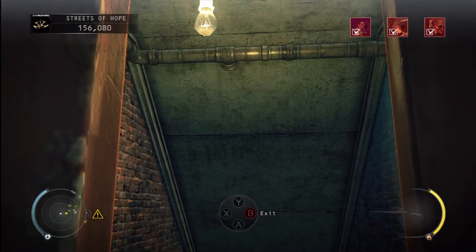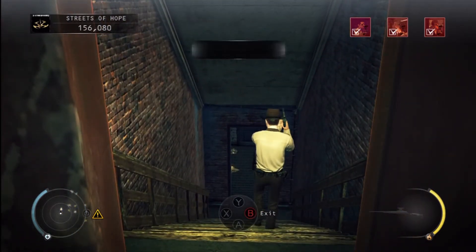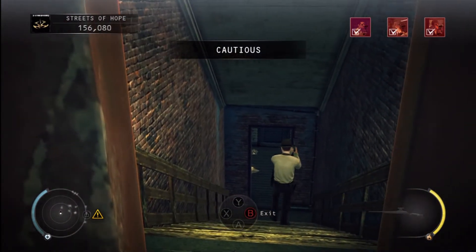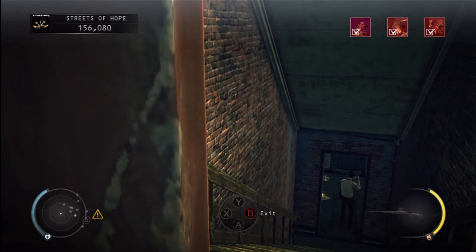Alright so you can see we got all three targets down and we got a silent assassin going here. So after the police level goes down it's just a matter of getting out without taking out too many people in the process.